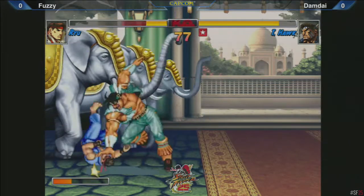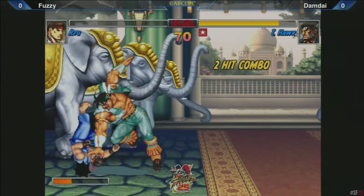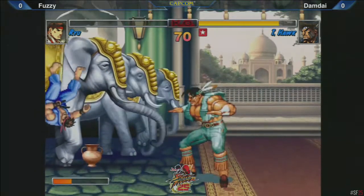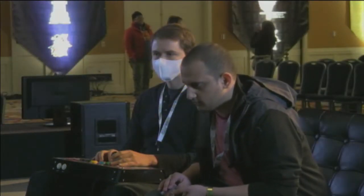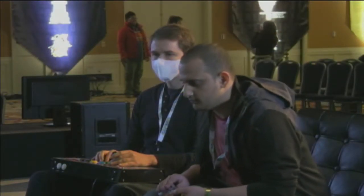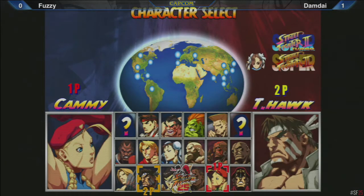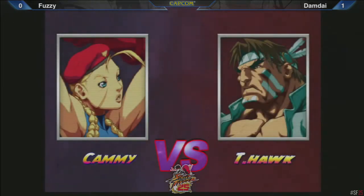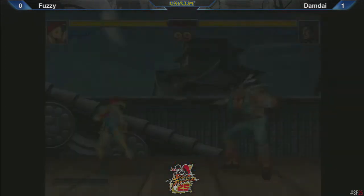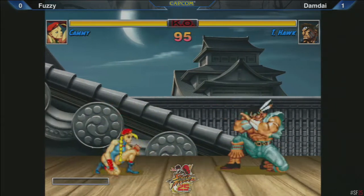I think this is actually a pretty rough matchup for Ryu if the Hawk really knows what he's doing. Once you get in that corner, Ryu does have some ways to escape — he can do Roundhouse Hurricane to get out, or hope that T-Hawk screws up. But if T-Hawk is getting his full option selects on, then the Dragon Punch will beat the Roundhouse Hurricane anyway. So it's a bad look. And you can't uppercut that jump jab — it's a safe jump timing. If you uppercut it, he will land and block in time.